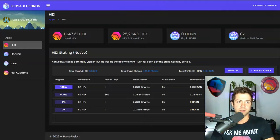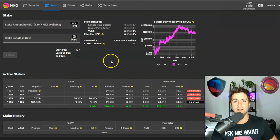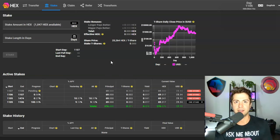The primary two we're gonna talk about today are app.icosa.pro, because of that Hedron mintability, and go.hex.com, which is my favorite one-stop shop — my central hub where I do all of my staking and ending stakes. Any of these front ends works fine because when you stake Hex, it doesn't matter what front end you use, as long as it's pointed to the Hex smart contract on the blockchain. It's just reading data from the blockchain and presenting it to you visually.